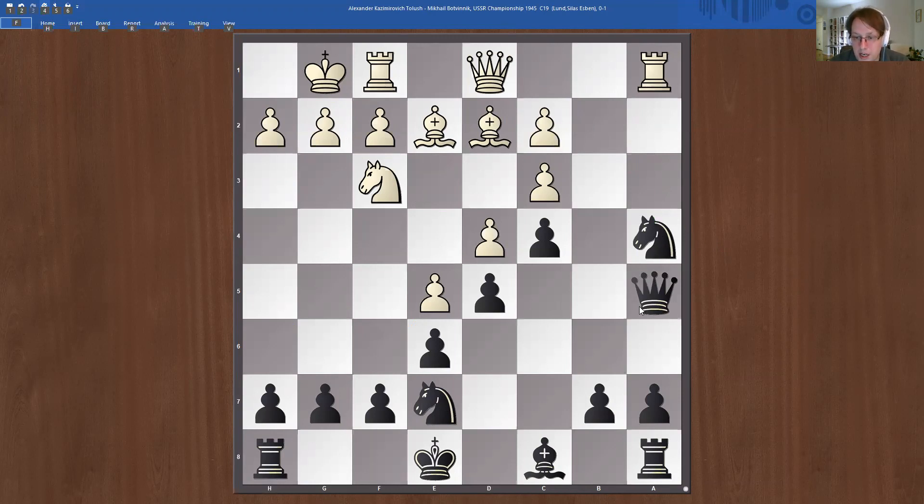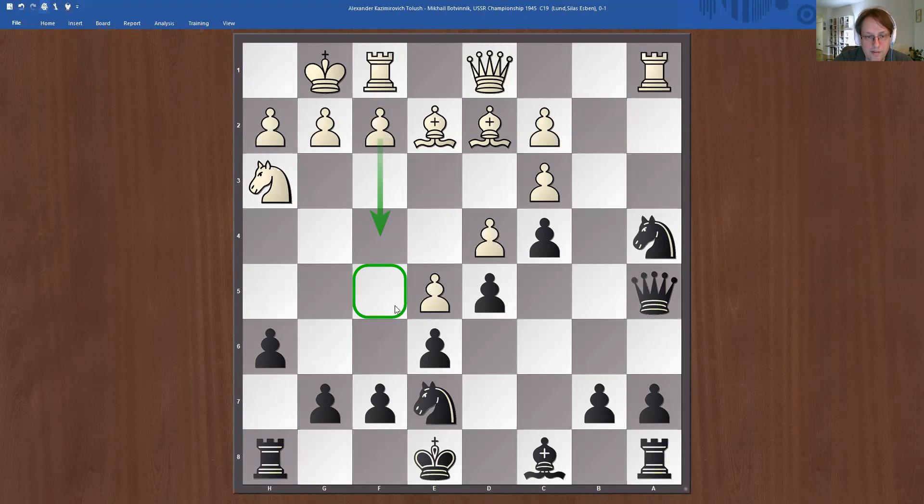Black has taken that pawn and is ready to protect the knight with bishop d7, so black already has a pawn. The idea of an exchange sacrifice is not too far off. In these positions nowadays most players know to play something like knight g5, and then the knight drops back if necessary and you start pushing the f-pawn. We have to break on f5.